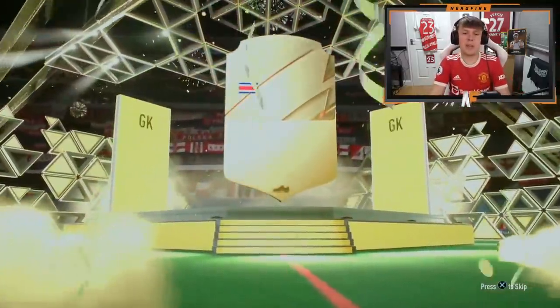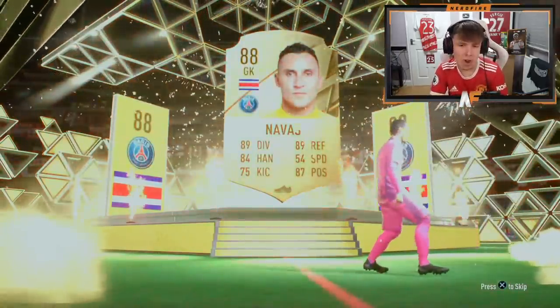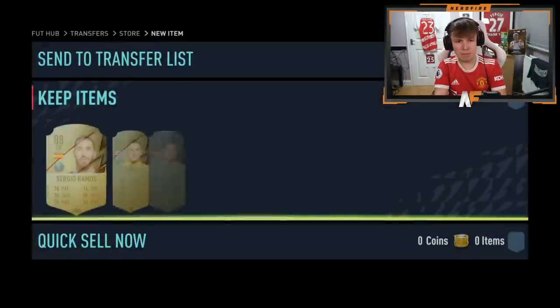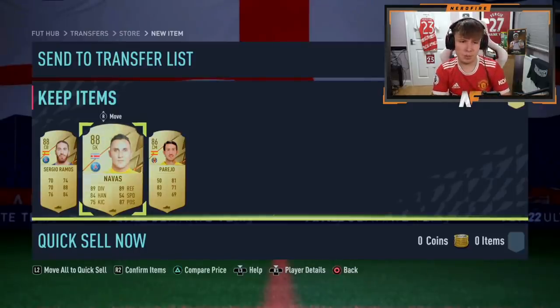Not a FUT Birthday, but it's 88 Plus — a cheeky Keylor Navas. 88 is the highest rating so there are no higher-rated special cards behind him. Behind him we've got Ramos, Navas, and Parejo — three 88s, pretty solid. Apart from that, sadly none of them are really usable, though Navas could be.